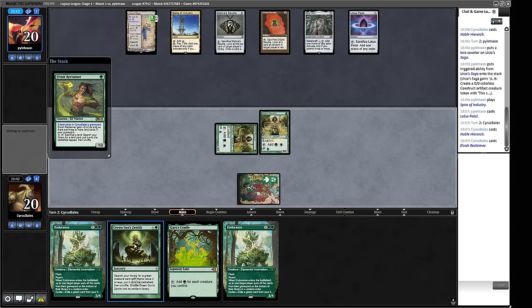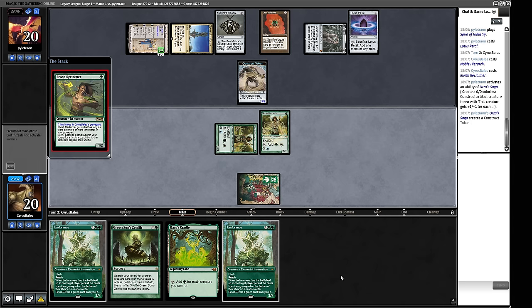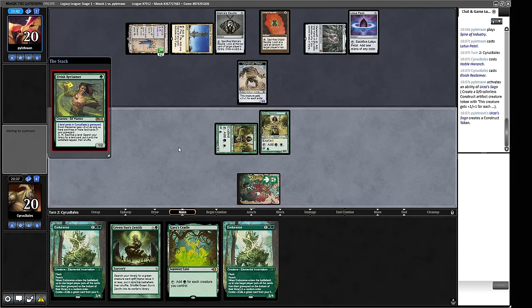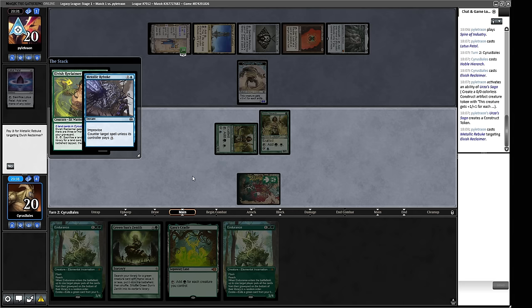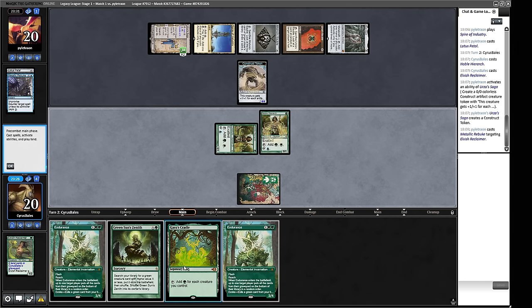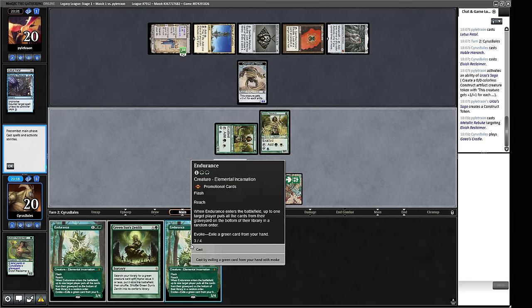Our opponent is just making a token. We don't have anything super amazing against this, although Collector Ouphe is actually going to be way better to get here than a Fiend Artisan — but we don't have destroy-artifact effects. Outland Liberator is one you'd sometimes see. There's a Metallic Rebuke — our opponent is doing this so we can't get the mana off the Cradle to get Collector Ouphe.